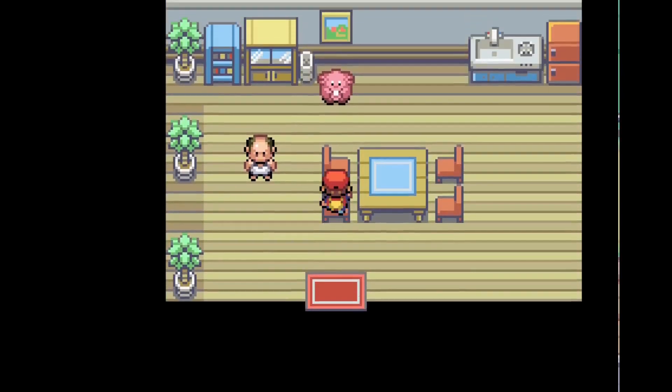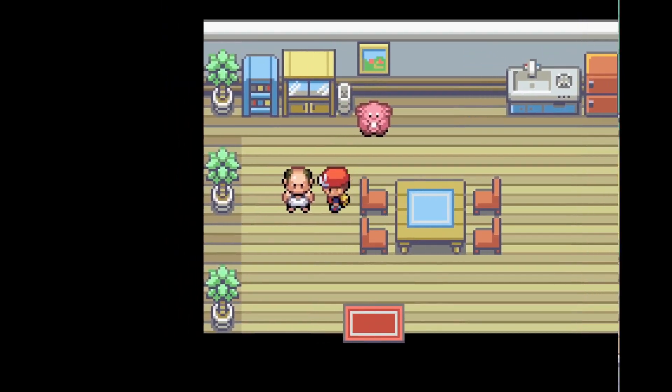If your Pokémon faints at Seven Island, you can just come back here and talk to this guy. He will do the Chansey dance and after that you'll be fully healed, making it very convenient to keep grinding here.